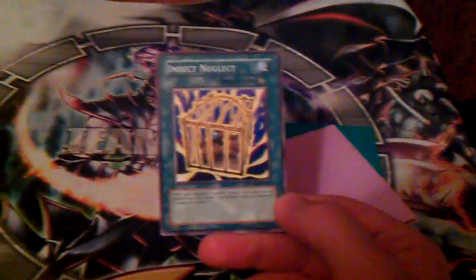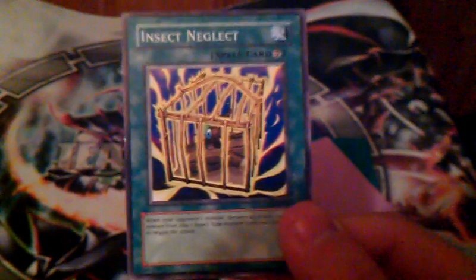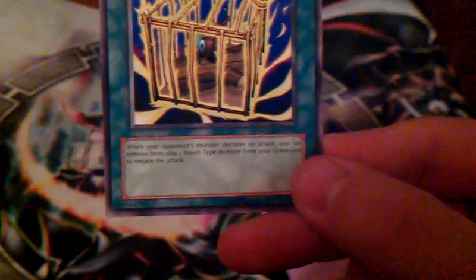Next card — Insect Neglect. We're not really reviewing this card; I just wanted to put it in here because I collect them and they go for like 400. It's neglected. Maybe if insects ever got big. For you guys that don't know what it does — because it's a really random card — when your opponent's monster is declaring an attack, you can remove from play one Insect-type monster from your graveyard to negate that attack. It's basically like a Necro Gardna.